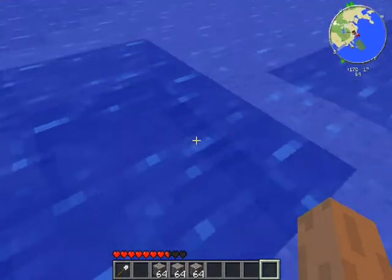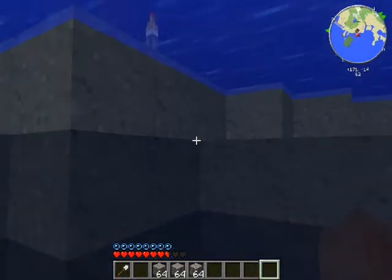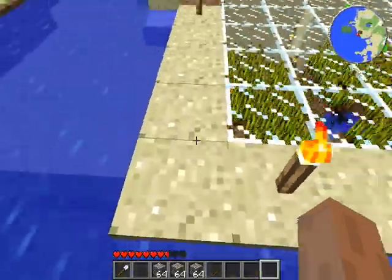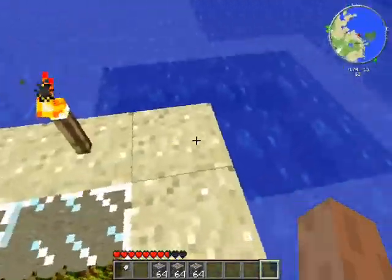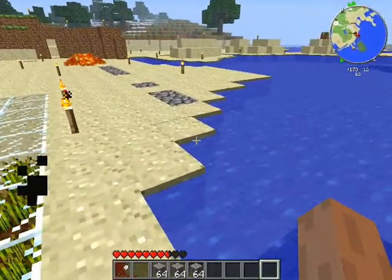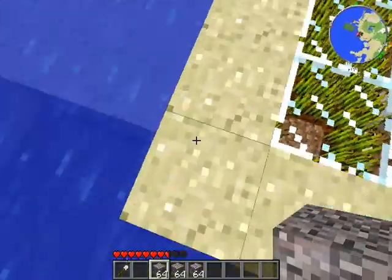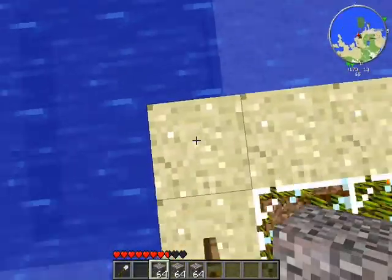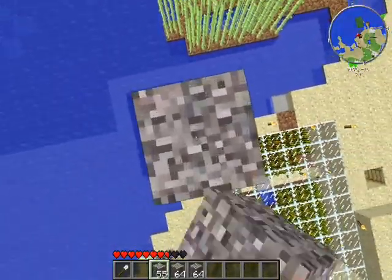The second thing you're going to want to do is make a hole of water that's about three blocks down, because three blocks will be enough to break the fall. If you drop into two blocks of water, you will die — or at least depending on height. So you're just going to build upward from the bottom.